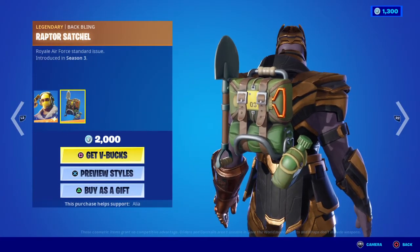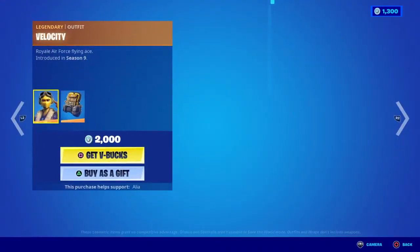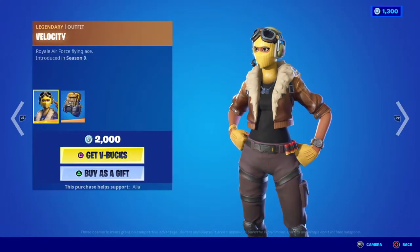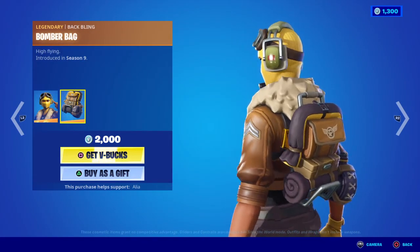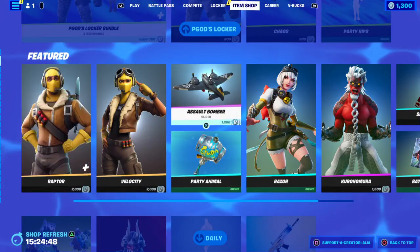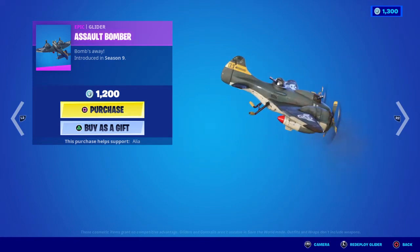Moving on to the legendary back bling, we have the Raptor Satchel — Royal Air Force Standard Issue, first introduced in OG Season 3. Then we have the return of the legendary Velocity skin — Royal Air Force Flying Ace, first introduced in OG Season 9. The Bomber Bag back bling has a watering can, rations, medical supplies, and a sleeping bag. And we have the assault bomber glider — Bombs Away — which really suits the skins well.